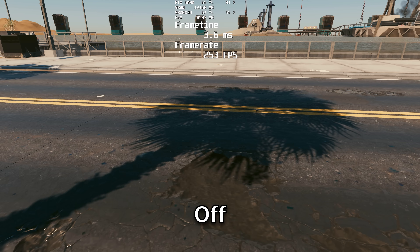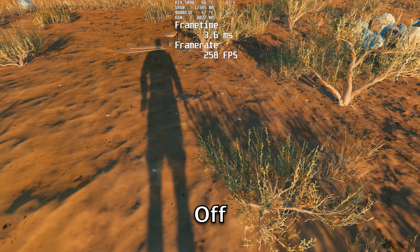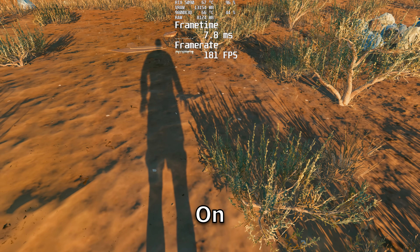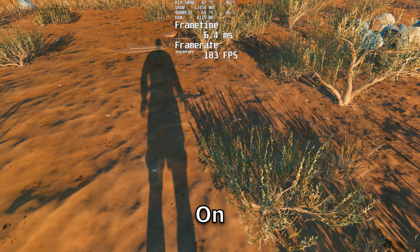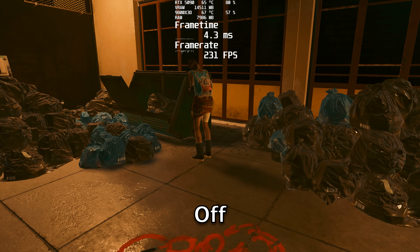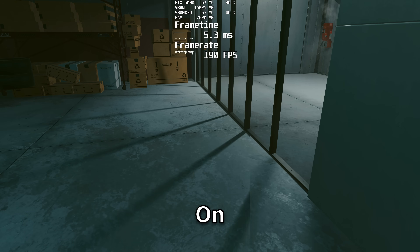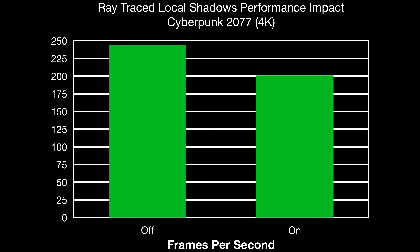Ray traced sun shadows will affect the shadows created by the sun, but it does have a quirk in that the vegetation doesn't seem to move in the ray traced version of the shadows. I tested it in multiple areas and unfortunately, as soon as you turn on the much better looking ray traced shadows, the vegetation stops moving from the wind in the shadow. It has a much less performance impact than reflections, but it still hurts a lot. Ray traced local shadows is just like ray traced sun shadows but for artificial light sources — it casts much more complex shadows under basically every object, and the shadow appears sharper the closer it is to the object and blurs the farther it is away.